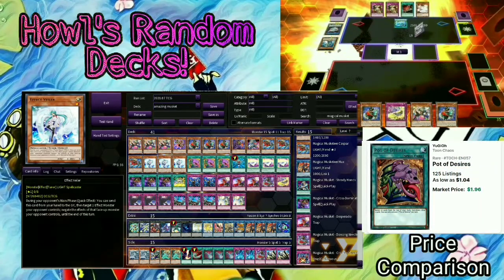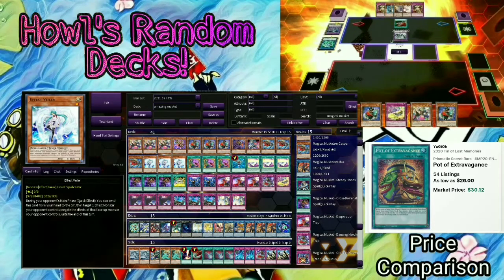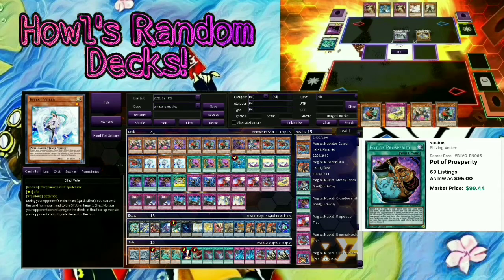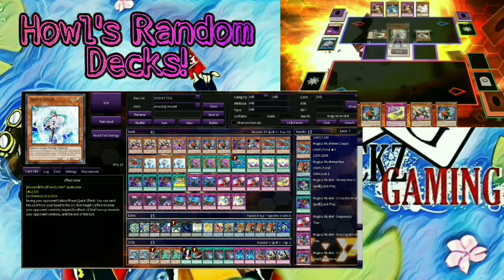Moving on to Effect Veiler — honestly, not the best card. It's a good budget option and it still does stuff, but I highly recommend maybe Droll & Lock Bird and Ash Blossom. I personally like Droll & Lock way better right now. Maybe some Nibiru, but Nibiru can't really run over big numbers, and if you give your opponent a Nibiru token, that's huge — you better hope to pop it with Arlenkino or something.